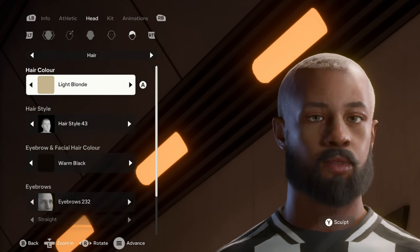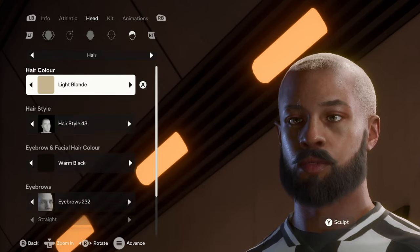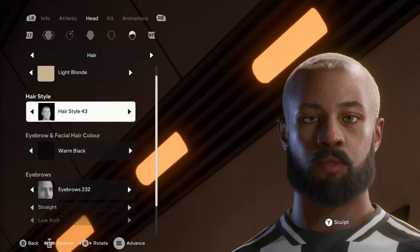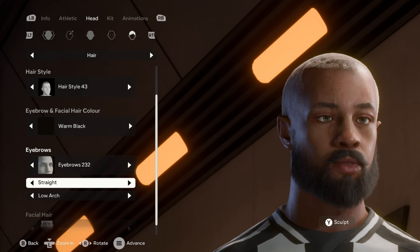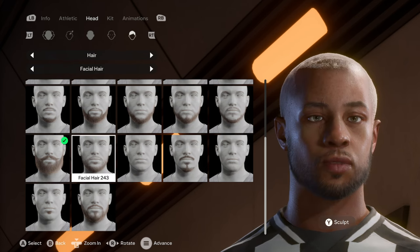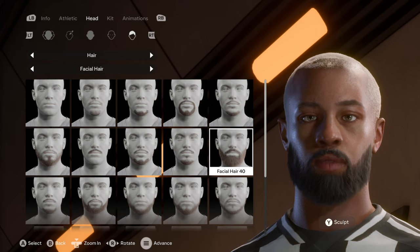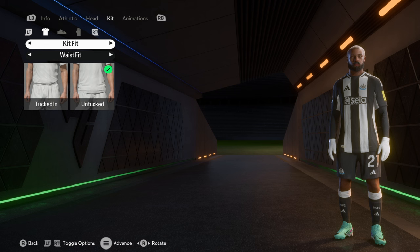Moving on to his hair — I went for light blonde. It's a buzz cut kind of thing, hairstyle 43 under short. Light blonde just looked good for him with the dyed hair. The eyebrow and facial hair color is warm black. Eyebrows are on 232 with the straights and the low R. Facial hair is 239, it looks really good — feel free to pick another one if you want. For the kit, I have an issue with the gloves because I mistakenly made him a keeper during creation, which caused a glitch making me unable to edit the gloves — I'll change that after saving the player.